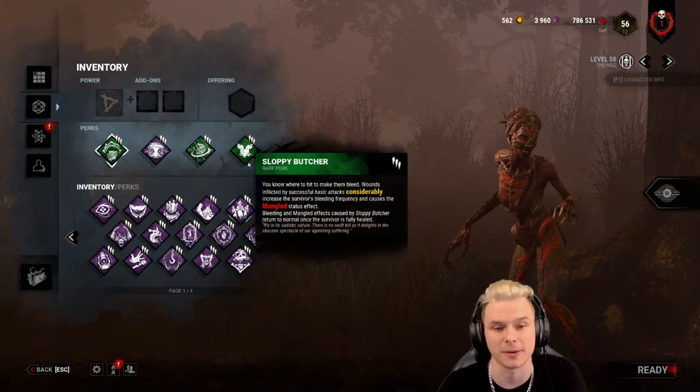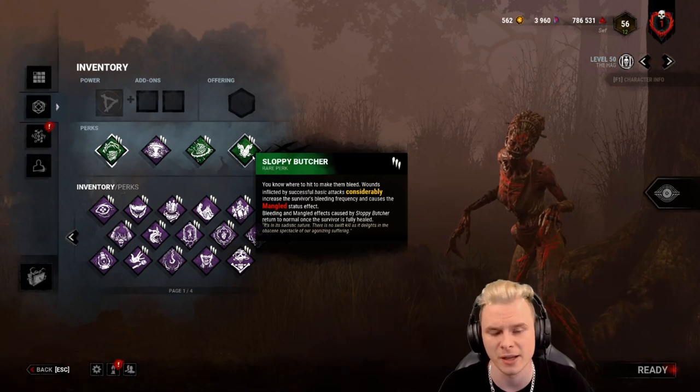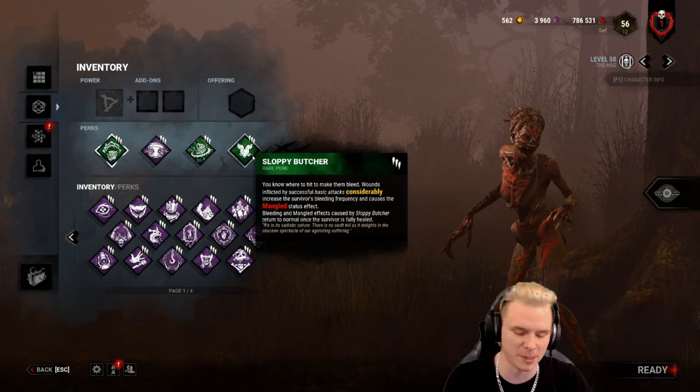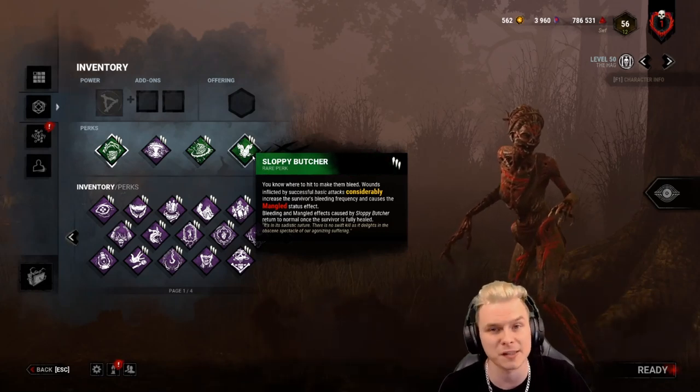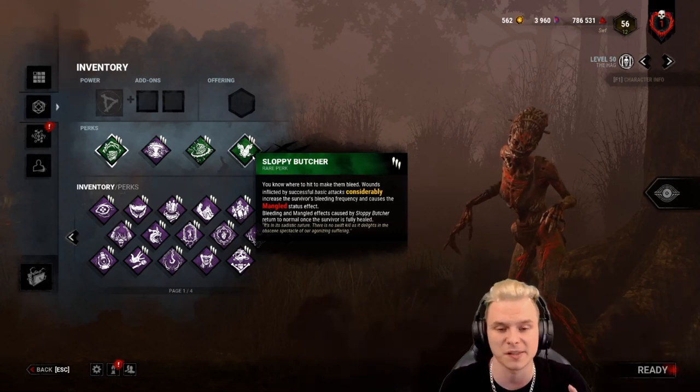Realistically, this perk can be replaced with three choices. Sloppy Butcher gives you consistency no matter who you hit — it stalls out the game in your favor. If people heal, it takes an additional eight seconds if they're self-caring, but four more seconds if they're doing it as a team. It just comes in very handy.